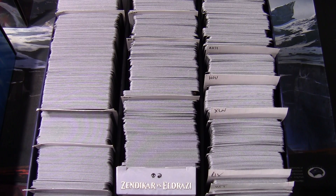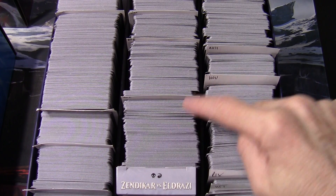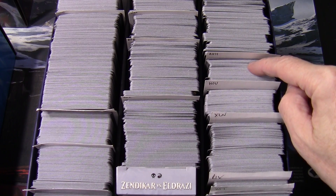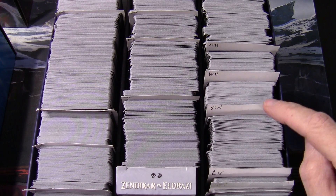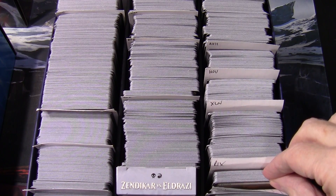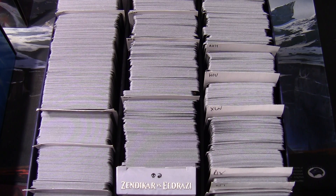So we're carrying on where we left off. Last year we finished off with Shadows over Innistrad, so that means we'll be going through Kaladesh, Amonkhet, Arav, Devastation, Ixalan, Rivals of Ixalan — we're still in the two sets per block period — then some Dominaria, M19, Guilds of Ravnica, Ravnica Allegiance, and then War of the Spark. That's the plan for this episode.